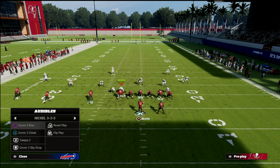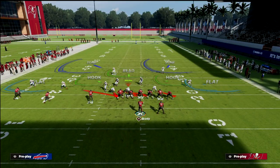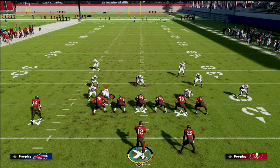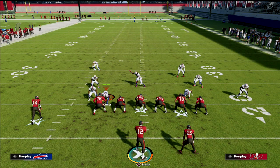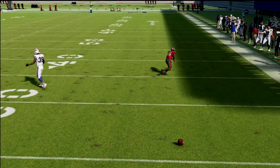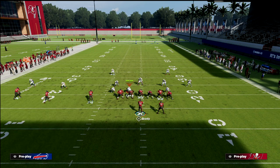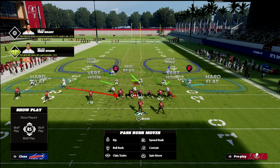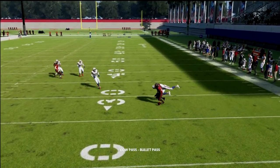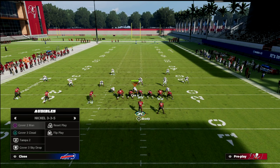This is really important because mastering this concept is going to open up your entire offense. Against Tampa Two with a shaded-down vertical hook and a hard flat, you can still click onto the wheel and make the play. The best zone coverage for stopping the wheel is honestly the hard flat — the vertical hook really isn't doing much to a hot-routed wheel.